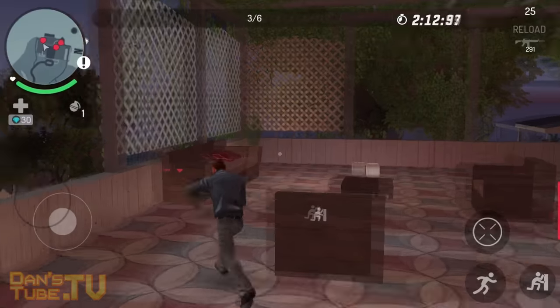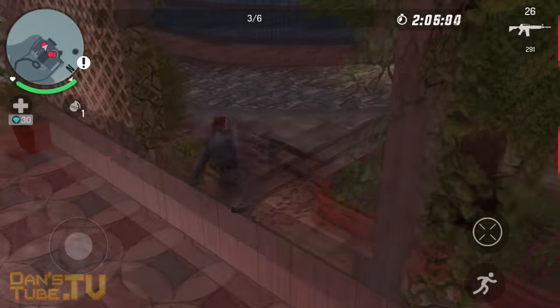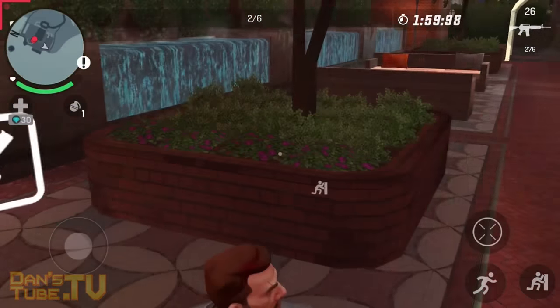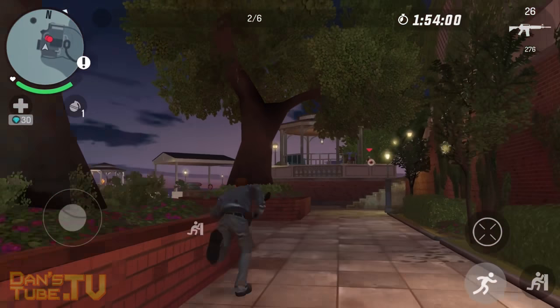One thing I would like to complain about, which is something I seem to experience a lot with these Gangster open world games, is that the frame rates are a bit of an issue. We have some frame rate drops, and we also have some issues with draw distance. Textures pop in out of nowhere, objects pop in out of nowhere, and it kind of ruins that immersiveness — that's just something to expect from this game.